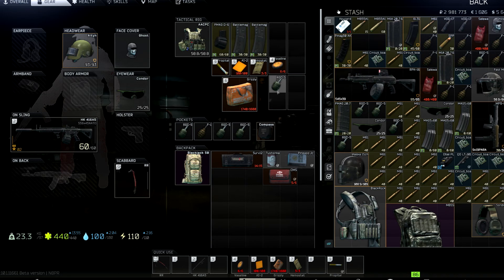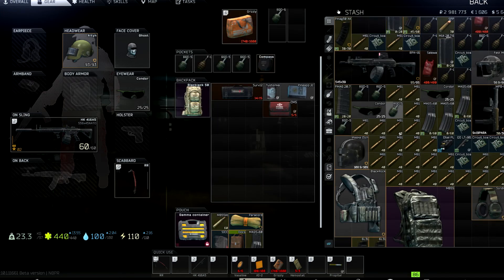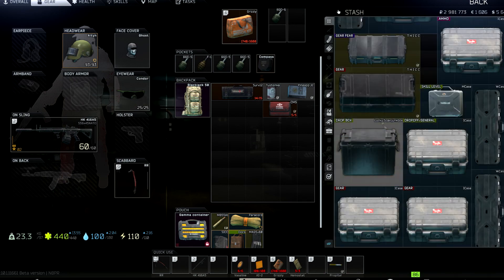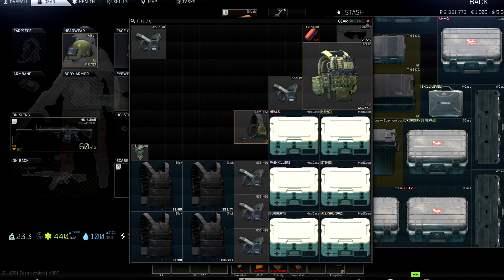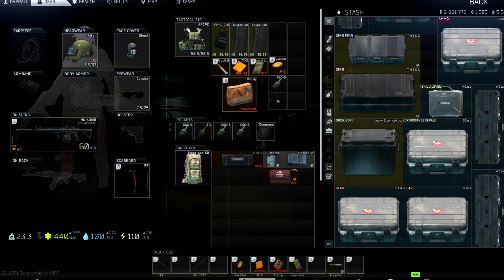I also like to bring an aluminum splint even though the Grizzly can heal fractures, because the aluminum splint applies the fastest of all the splints. Sometimes you want that quick in-combat splint behind cover before an enemy pushes you, and the Grizzly just isn't great for that. If a splint is low on uses, that's definitely the one to bring — if you lose it on death, it doesn't matter.